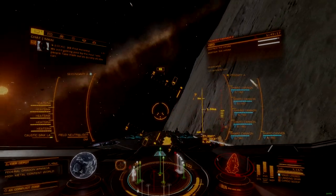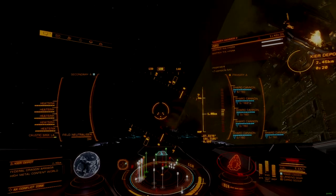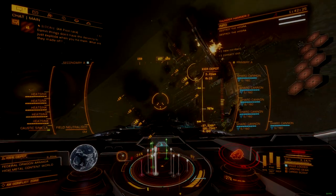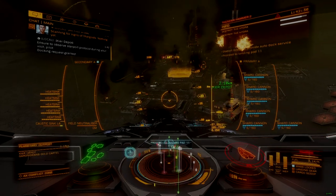There can be up to three of these interceptors active at one time, with new ships arriving to replace their fallen counterparts. Scouts continue to spawn alongside interceptors and will harass the port and any ships in range.